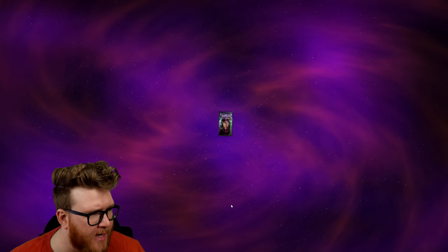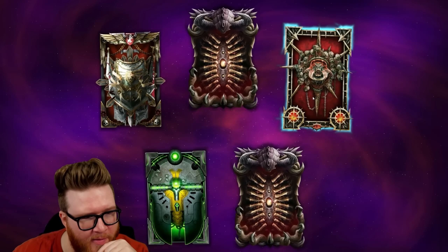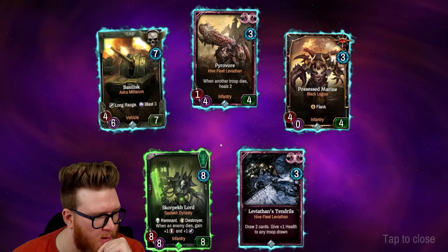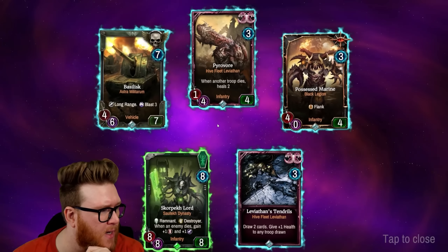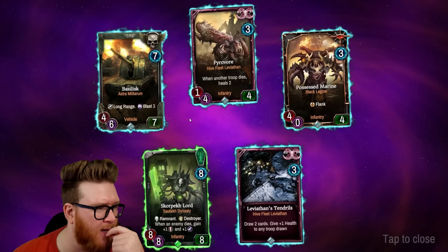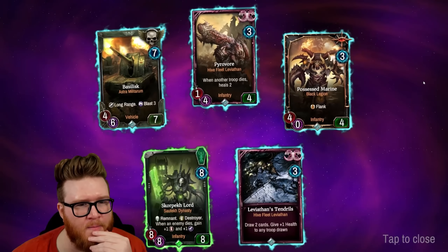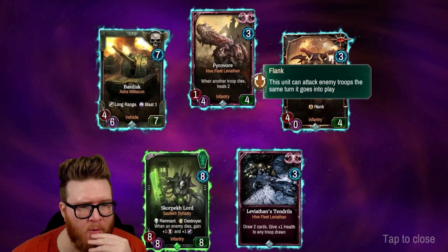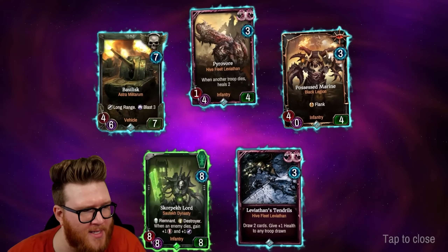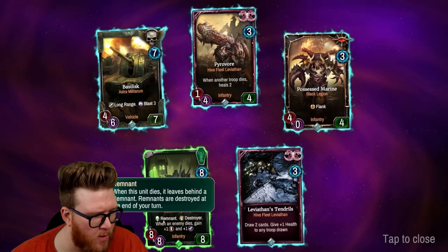Next up, I wanted to open some packs — I have 30 packs to open. This is just a fun way to see cards and cool art, an exploration of fun stuff without digging through the collection necessarily. The Basilisk from Astra Militarum: long range, enemies don't retaliate, and Blast 3 — that's kind of nuts, like a long range sniper. Lots of cool range stuff in the Astra Militarum. Some of these I've seen before, but the Pyrovor artwork is incredibly horrifying.